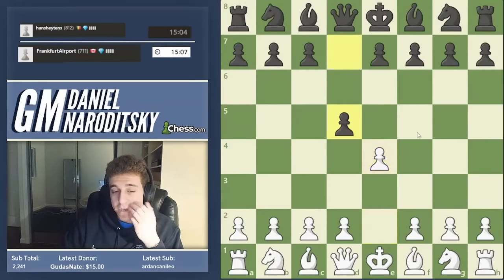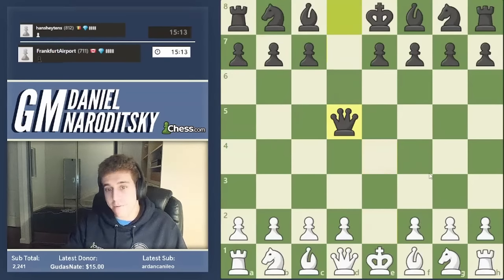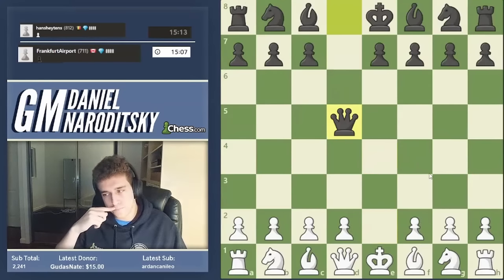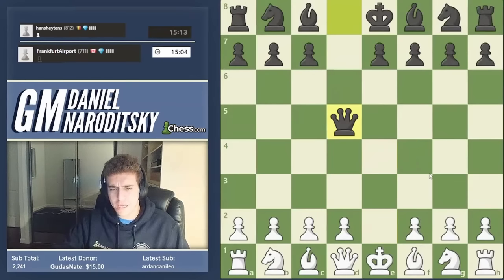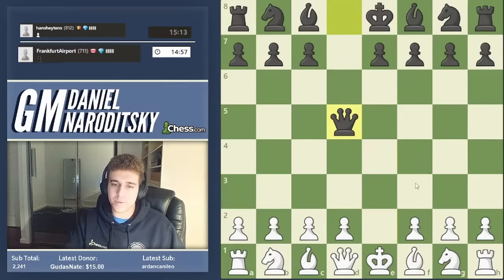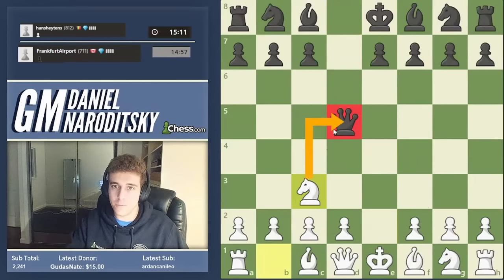We're facing a Scandinavian — d5, we take on d5. The Scandinavian is a pretty rare guest at the 700-800 level. There are a couple of ways to play from this position: d4 to occupy the center, or knight f3, both viable. But the principled move is knight c3 — developing with tempo and attacking the queen. This move makes by far the most logical sense of all white's moves, and this speaks to why the Scandinavian is fundamentally an unsound opening.